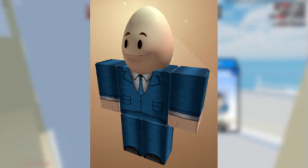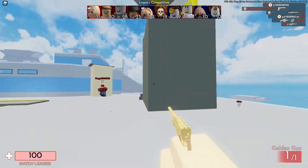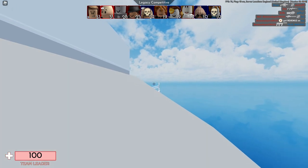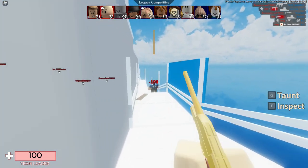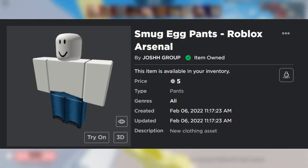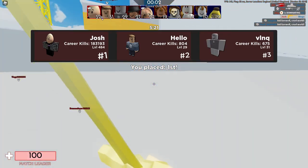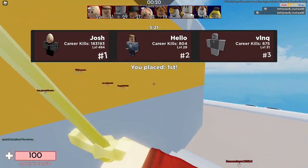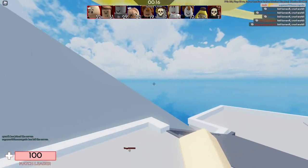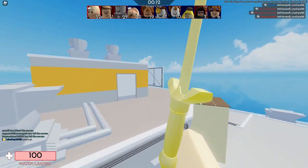I also got the normal Seg skin — I'll put a picture of what that looks like on screen as well. I personally think it looks a little bit more cool and more accurate. You can also become the normal Seg skin on Roblox. You need pretty much the same items: the Seg head, the Smug Egg pants, and the Smug Egg shirt. All of these shirts and pants are uploaded to Roblox by me — I've made it the cheapest I can, so I'll leave a link to all of these in the description.